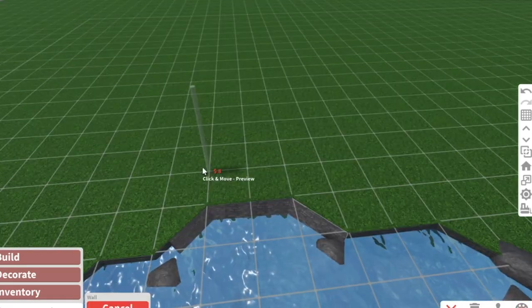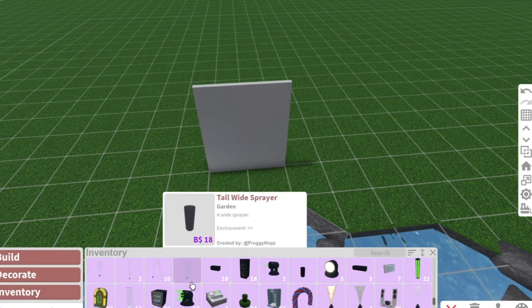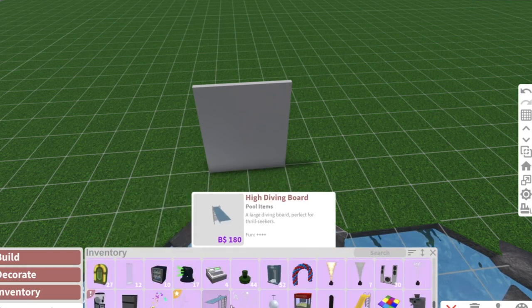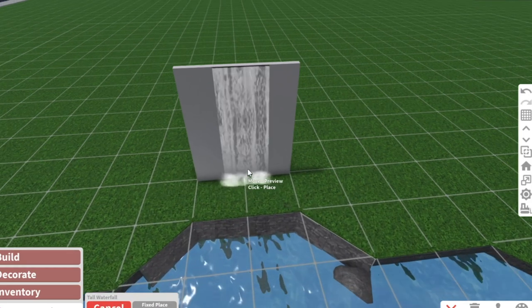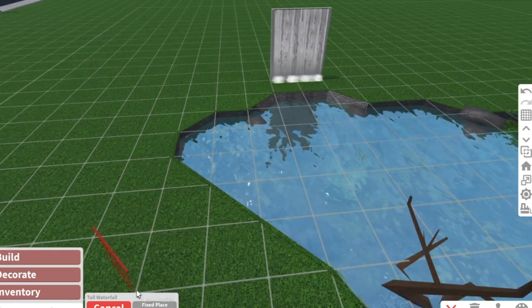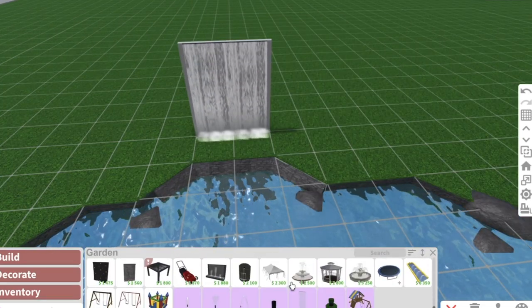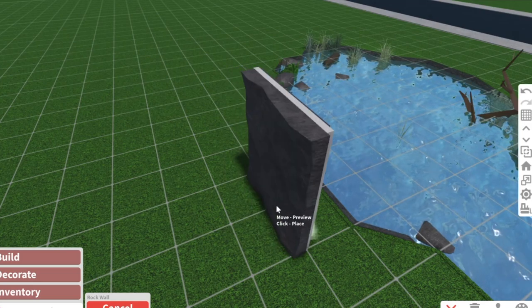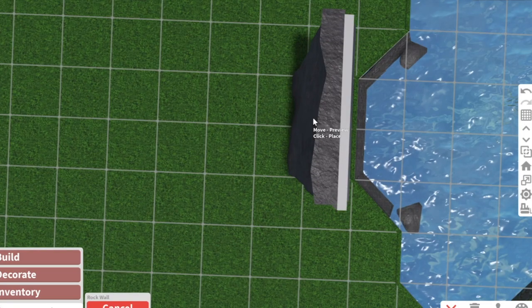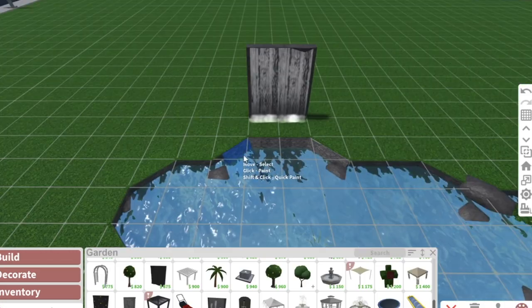Now I want to make a waterfall. You do need the waterfall item for that, or you can use a sprayer, but that's a bit weird. If you have the tall waterfall from build mode in Blocksburg, place that, then go to garden. We don't want any flat-looking walls, so take this rock wall and come from behind it so it pops out just a little bit. The results aren't always amazing, but this is as far as we're gonna get right now.